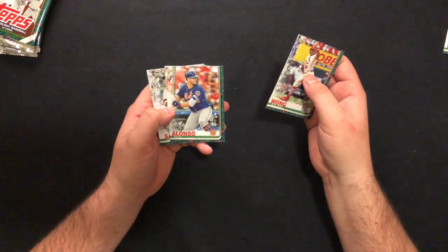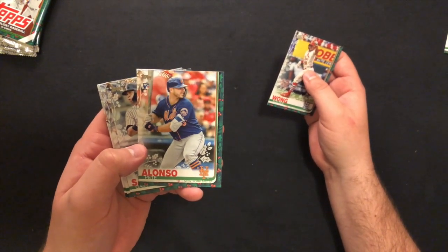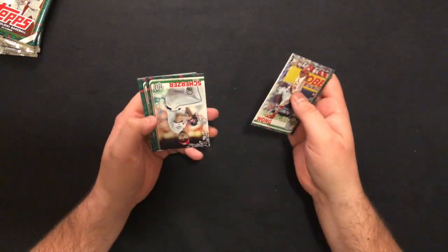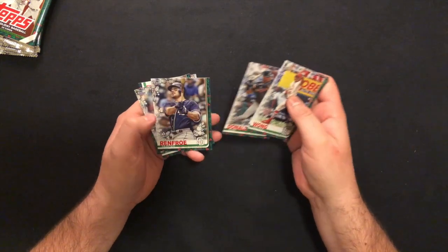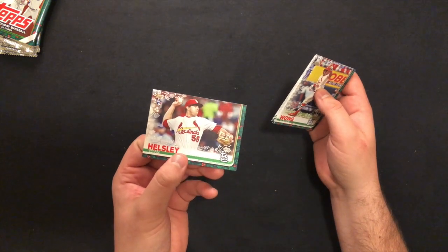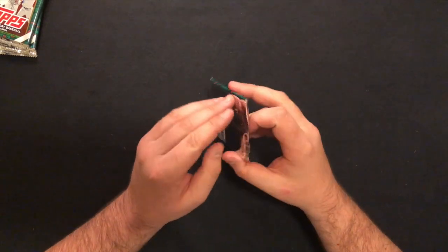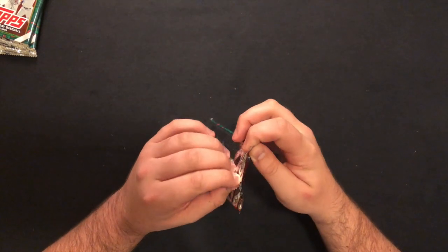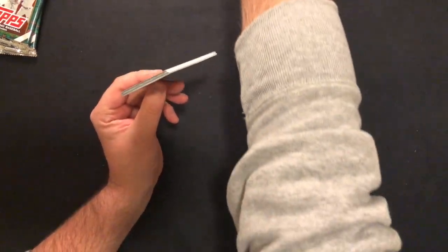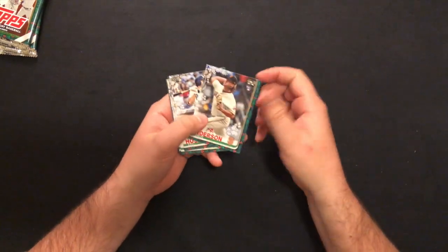Kolten Wong. Alonzo Rookie — staying hot, this is nice. I'm thinking this is going to be an auto in this box. Sanchez. Brad Hand. Chris Sale. Scherzer. Donaldson. Hunter Renfroe. Ryan Pressley. Ryan Helsley Rookie. A lot of rookies. When I was looking up what to buy, I was trying to go somewhat cost effective but with a fun set and a good checklist — and as we can see so far, it has shown that I did well. At least for this first box.